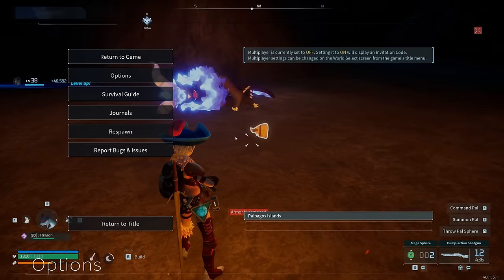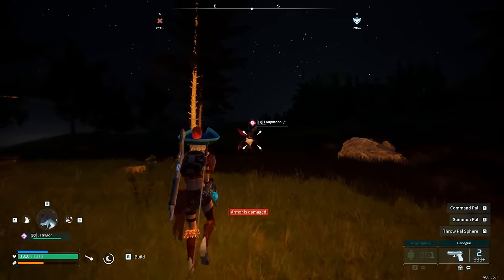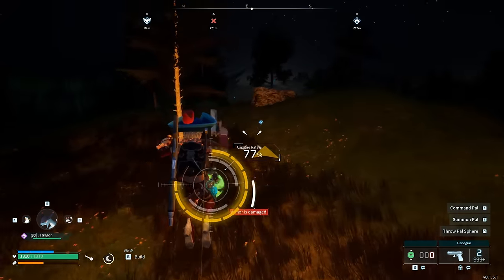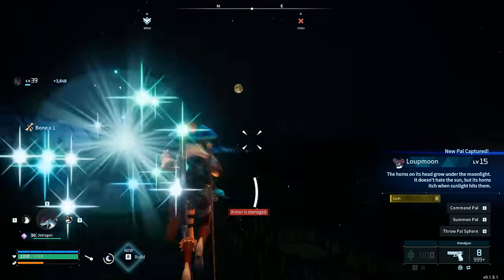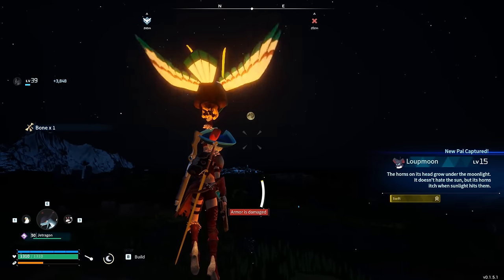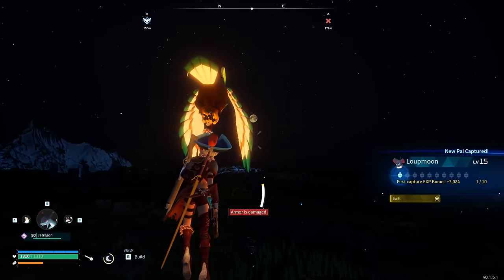The last and final glitch is the pal sphere launching glitch. This one is simple — throw a sphere at one of the enemies, hop on top of it, and it will launch you up in the air. This works after the latest patch. Thanks for supporting the channel, comment below with any questions, and I'll see you in the next one!